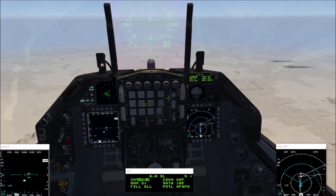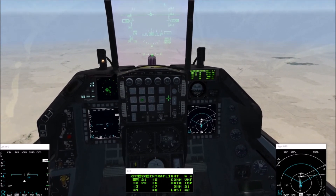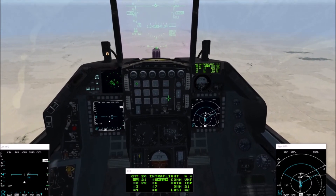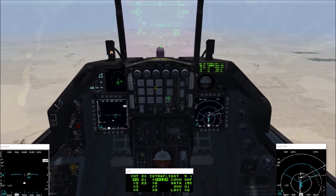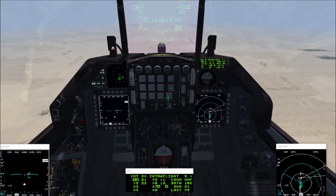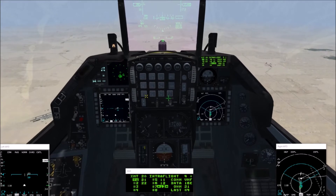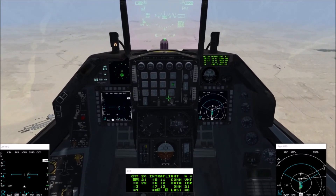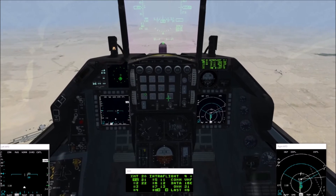Bandit, 60 miles, three-zero-zero. Roger, fourteen thousand. How do I change my steer point? X and Z, and also beneath the seven key — the up and down arrows on your ICP in front of your face.